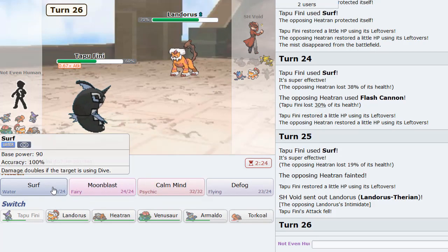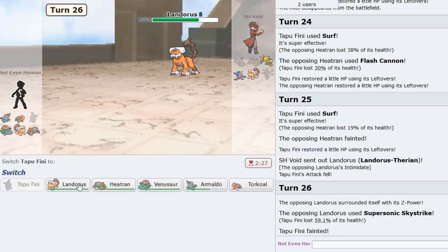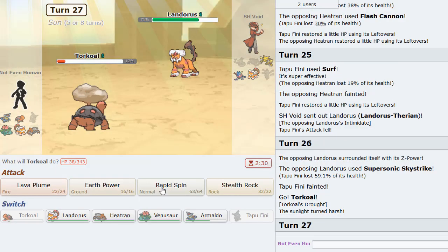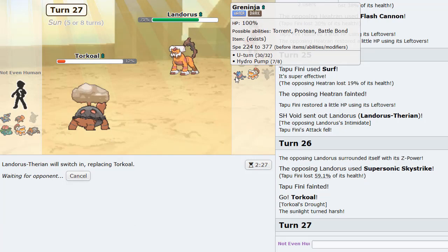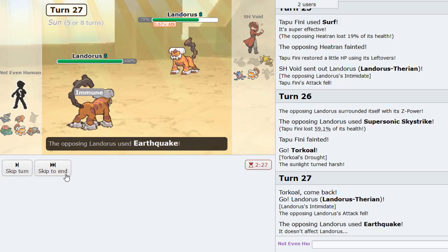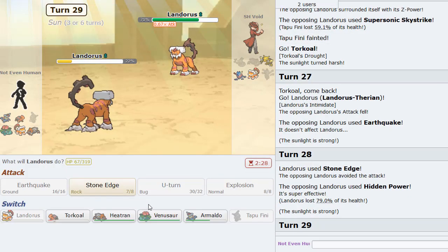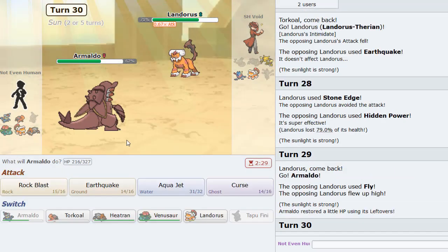At this point he actually Z-moves with Sky Strike. I'm going to Torkoal to get the sun up and then back into Lando. I think as long as we keep Venusaur alive we shouldn't lose to Greninja. I miss Stone Edge — he HP Ices. So he actually does not have U-turn.